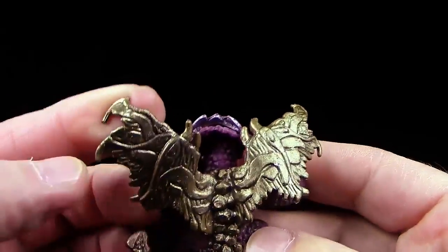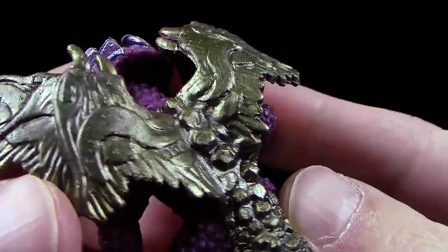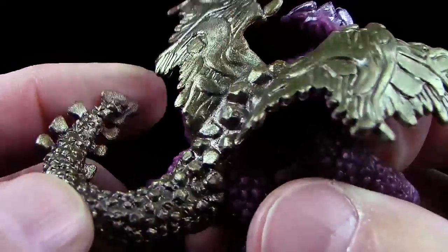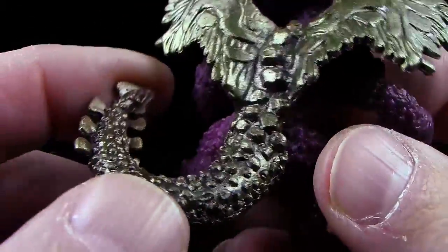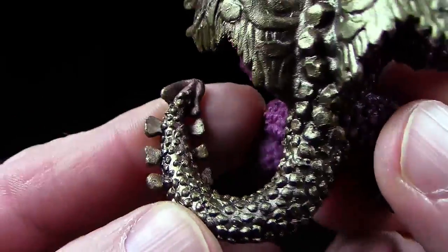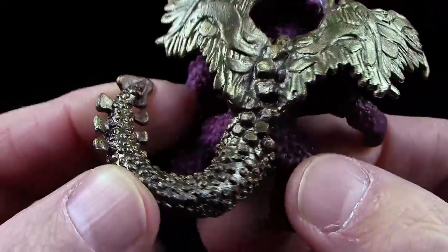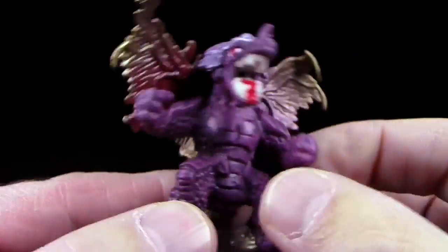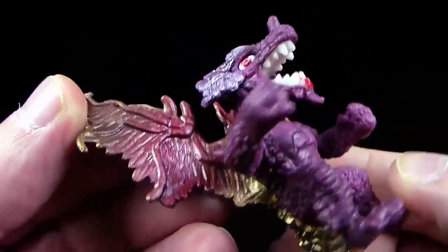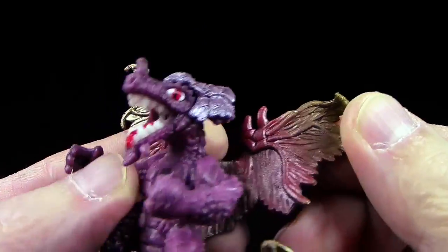Und goldene Flügel – super. Und das ist auch mal Hammer hier auf dem Rücken: nicht so die typischen Rückenstacheln, sondern ganz dicke Panzerböbbels, die sich hier durchziehen bis zur Schwanzspitze. Das ist ein Megaschweif. Also wer das abkriegt, na dann gute Nacht im Predatorsaurs-Land. Die Innenseiten von den goldenen Flügeln haben sie noch ein bisschen metallic rot besprüht.